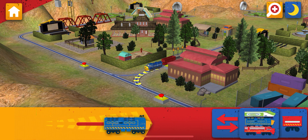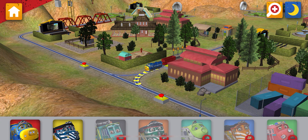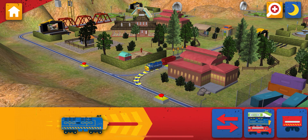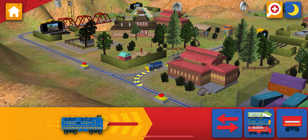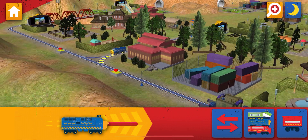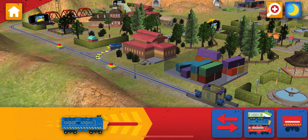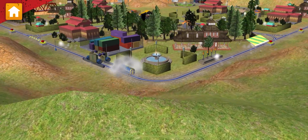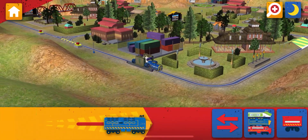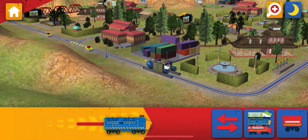Tap this button to choose a different chugger. Ok Trainee, let's get to work. Choose your chugger. Choose a wagon to add to your chugger. Tap this button to change your view. Dove, drop, load! Got it!